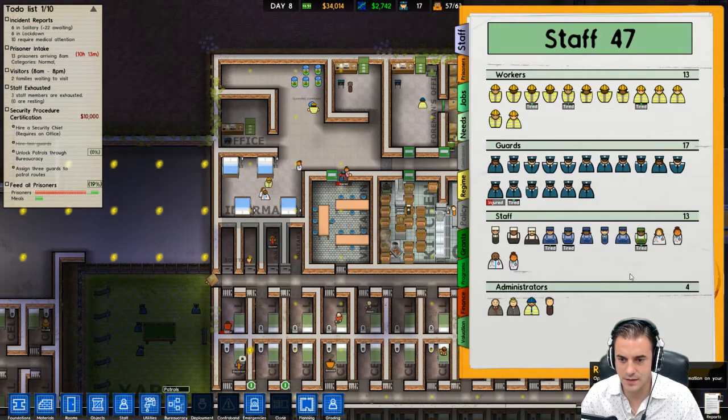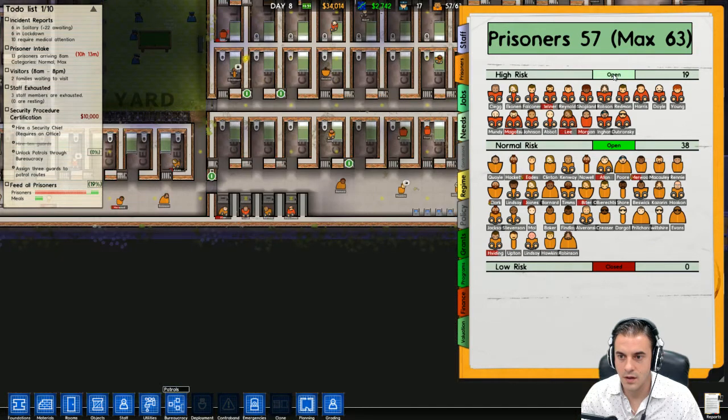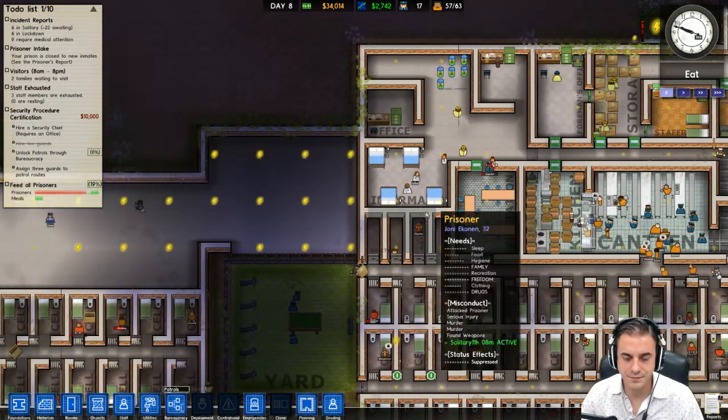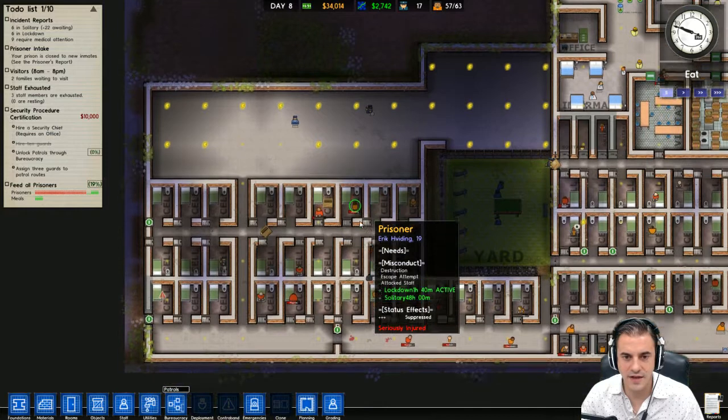One of the things you guys told me is: stop taking on prisoners. I don't know where to go to turn them off though. Open, closed, closed - maybe we're done now. I think that might have just done it. Okay, so we have a lot of money - I think it's time to clean up and batten down the hatches here.